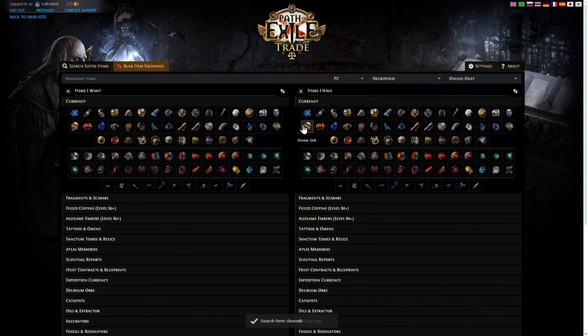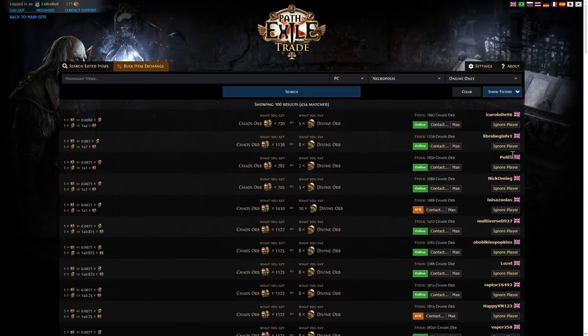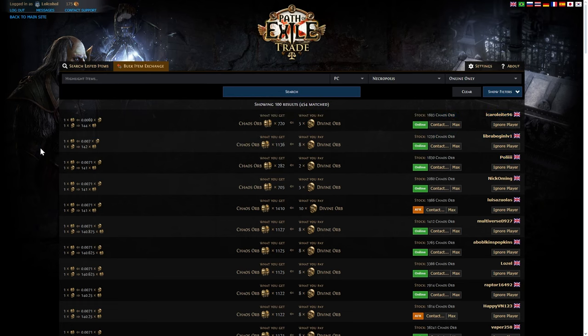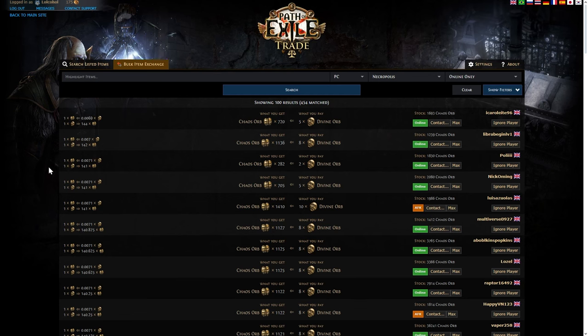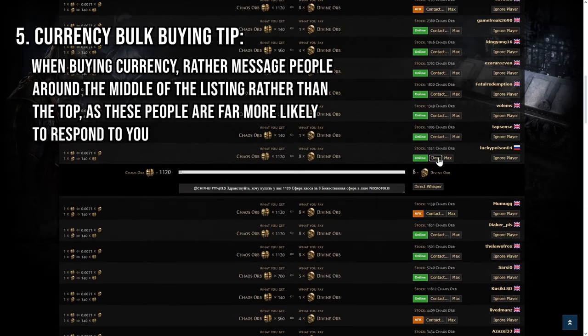In the same vein of getting people to respond — let's say you want to buy 1,000 chaos orbs with your divine orbs. The people right at the top are getting dozens of DMs every minute, so don't waste your time messaging them. It's not necessarily that they're price fixing or ignoring you — it's just overwhelming volume. What's better is to scroll further down and message someone from the middle. You might get fewer chaos orbs per trade, but you won't spend 20 minutes trying to buy them.